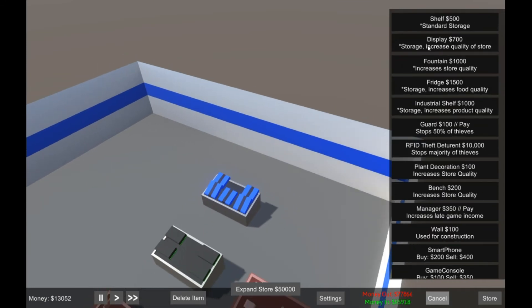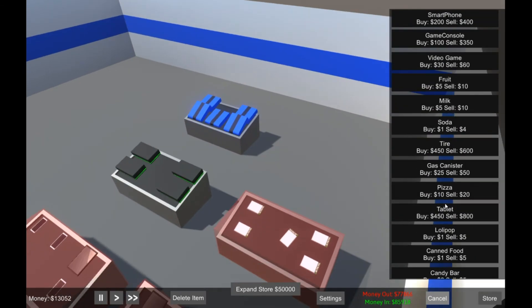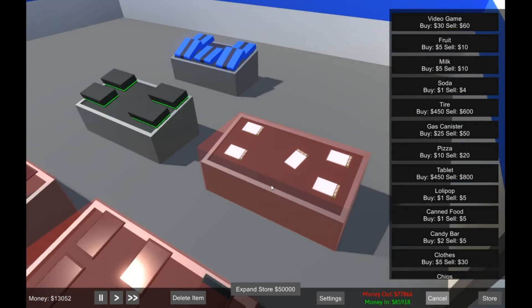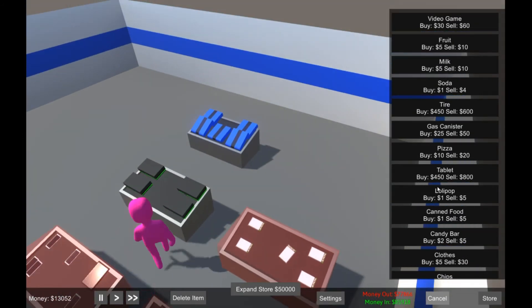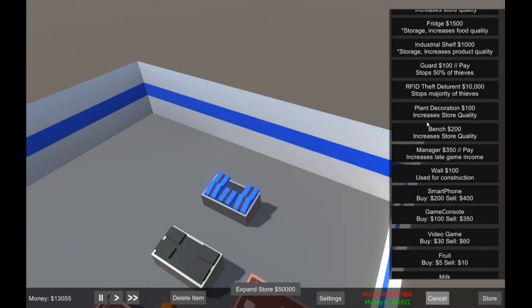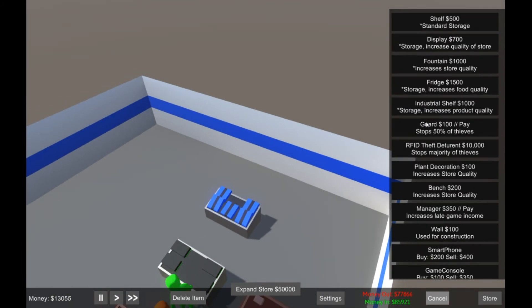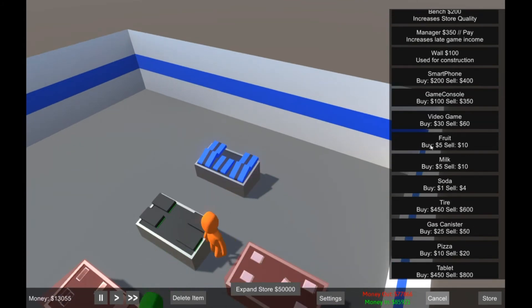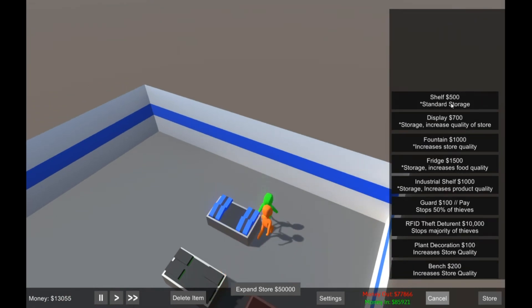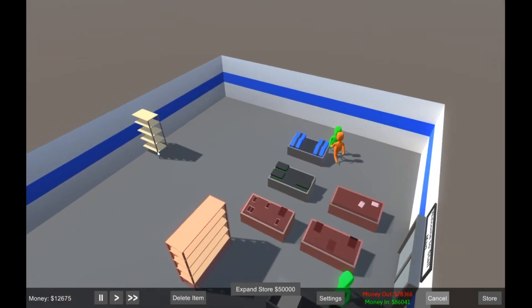I don't know what these clothing items look like specifically — maybe pillows or seat covers with a line through them. It's not what I was expecting. Anybody want to buy some clothes? A video game store with clothes in the back — who the frick thinks of this? Me, twas I. What else? I don't want to do more clothing displays. I could open my grocery department — you wouldn't want to put pizza in a fridge though, would you? Fridge is $1,500 and increases food quality.